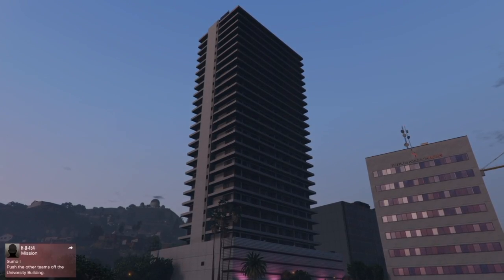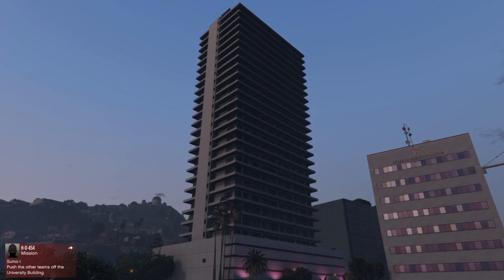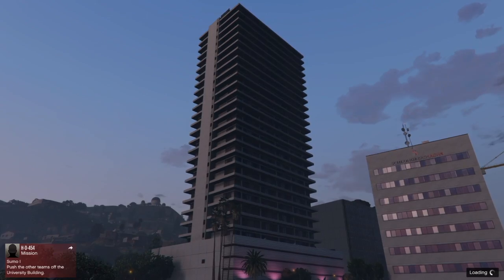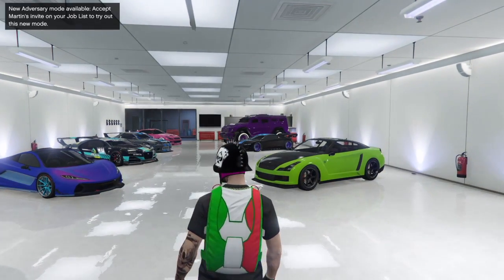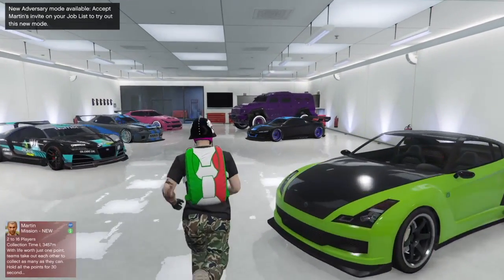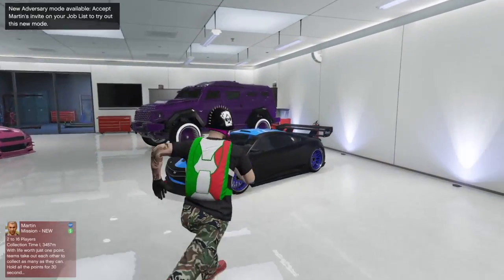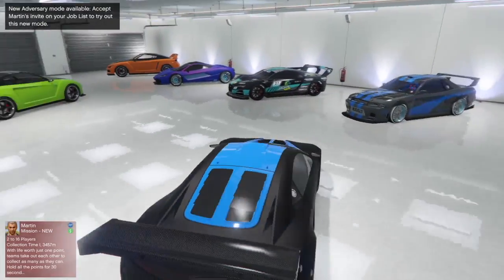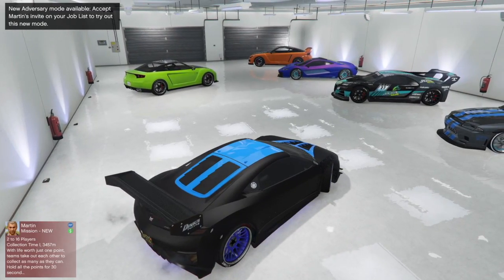Once you spawn back into your apartment, you should spawn in your garage. I spawned in my garage, so it went correctly. Then get back in the vehicle you just used, and simply drive.